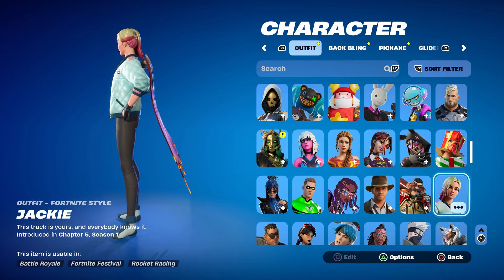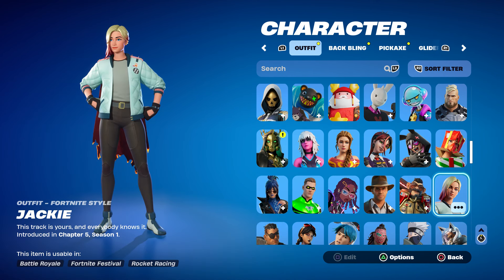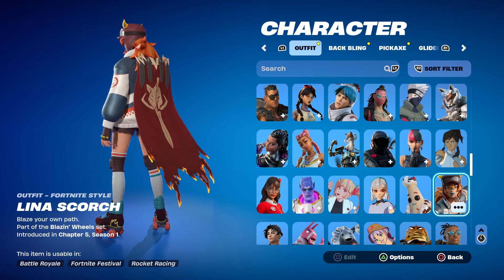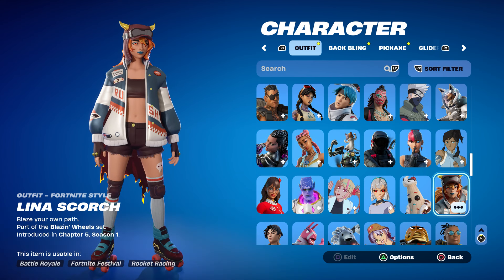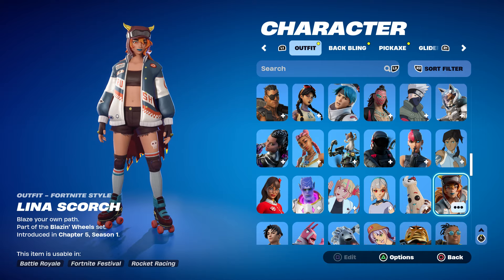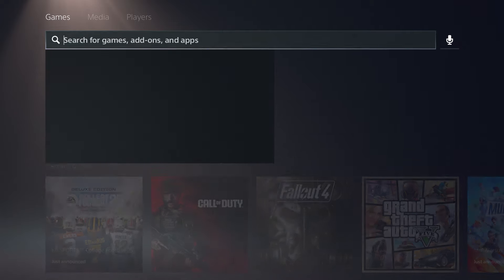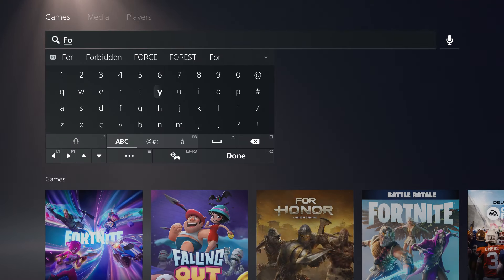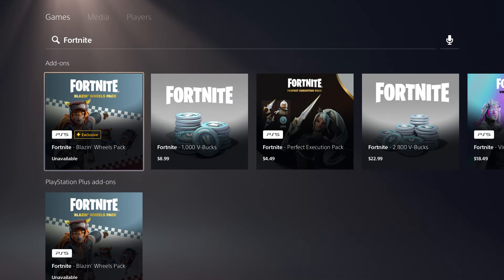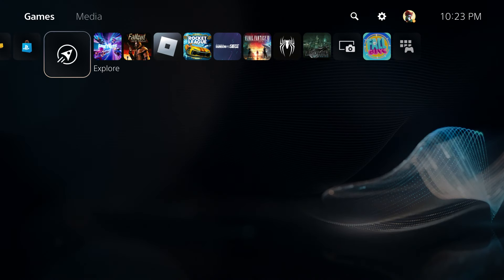Another skin you can get for free requires completing the Rocket League challenge — just go to Rocket League and you get that for free. Another skin you can get for free is the PlayStation Celebration Pack. If you're on PlayStation and you are a PlayStation Plus member, just type in Fortnite and it should be right there — it should be free.